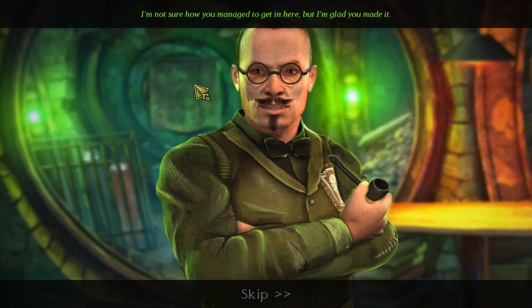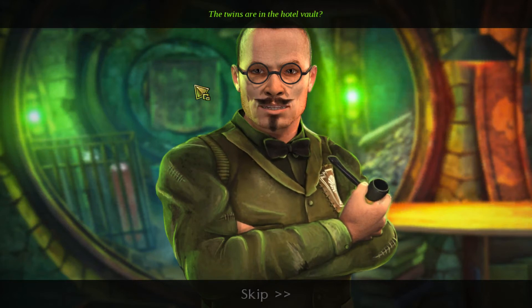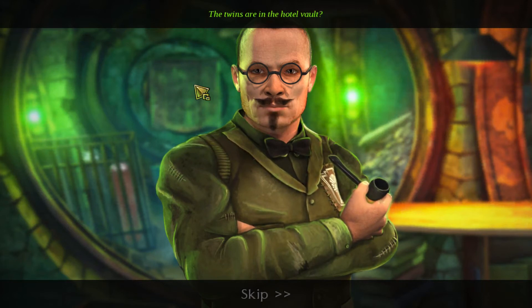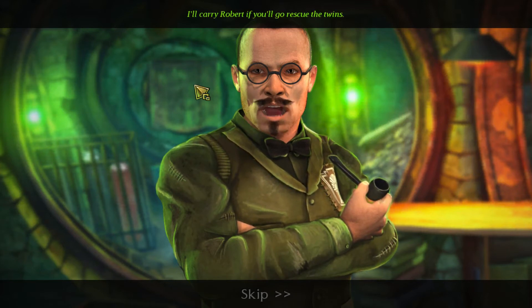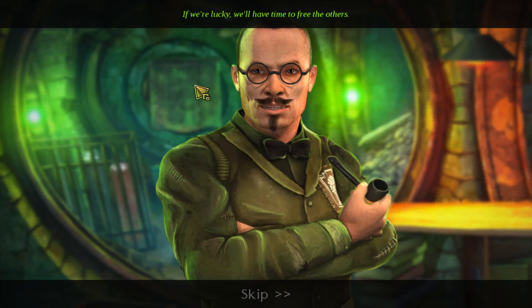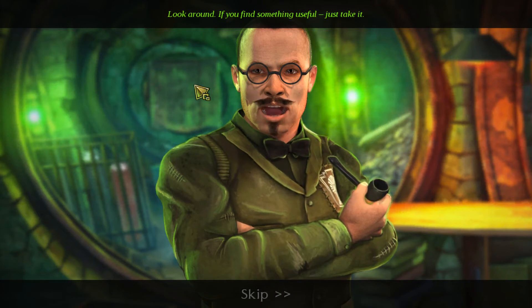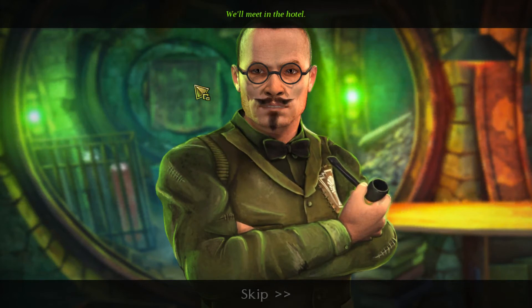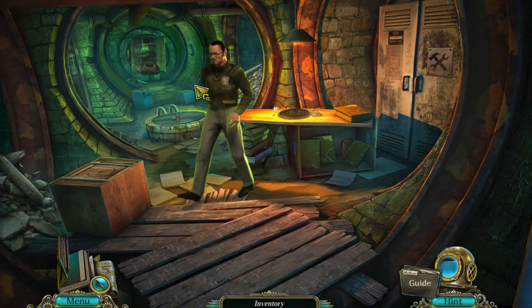I'm not sure how you managed to get in here, but I'm glad you made it. The twins are in the hotel vault. Does this mean the Albion is open? We've no time to waste. I'll carry Robert if you'll go rescue the twins. If we're lucky, we'll have time to free the others. If you find something useful, just take it — we'll meet in the hotel. I'm going to loot your place.